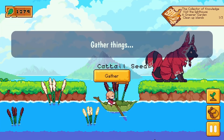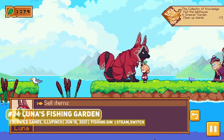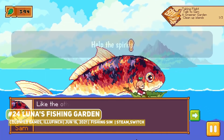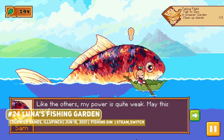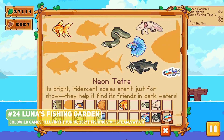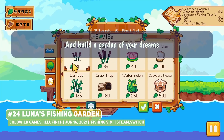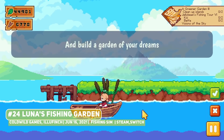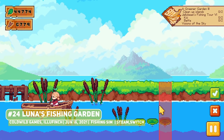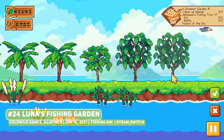We have a number of cozy and charming games in this video, beginning with Luna's Fishing Garden, a pixel art fishing and farming title that has you catching fish and building out your own garden. This is a relatively stress-free experience other than the actual fishing portion, where the gameplay loop is pretty compelling as you catch and sell fish to grow your garden, with some pleasant visuals that will allow you to chill out.